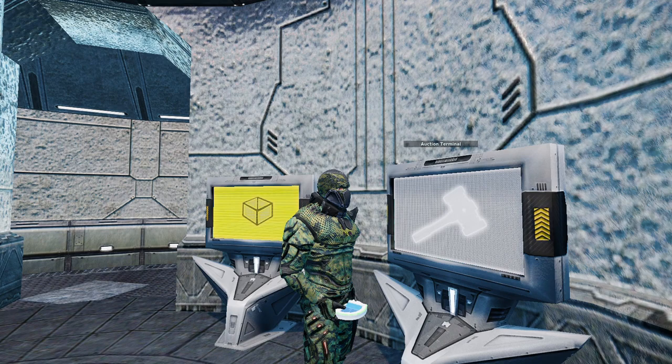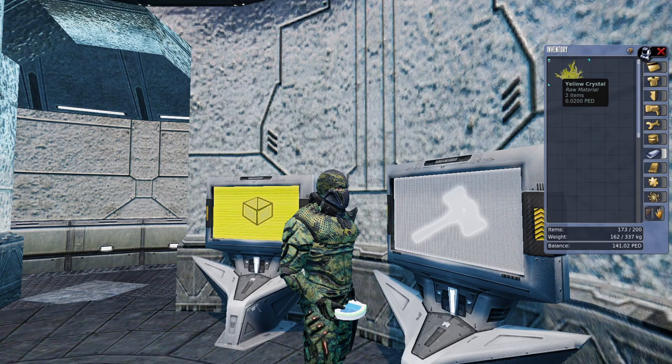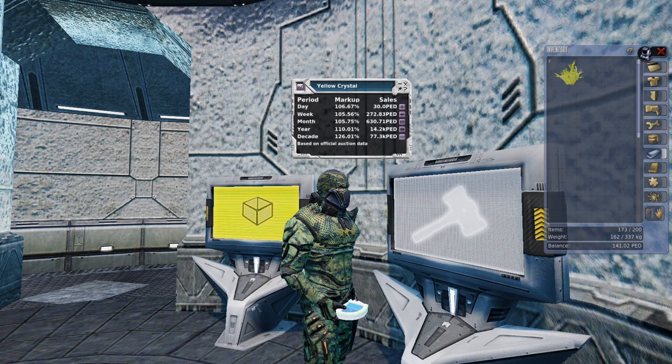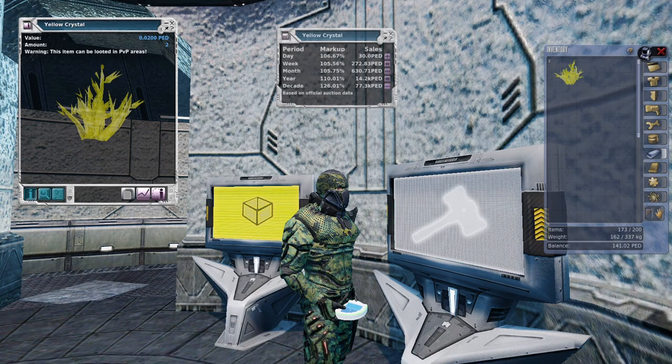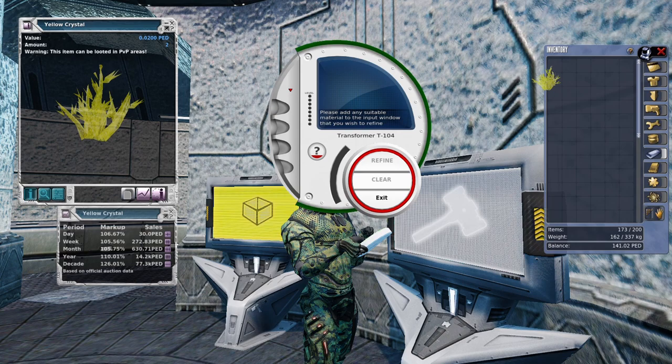In other videos I have detailed the daily missions you can do here on Sirene, one of which is a daily mining challenge where you need to mine up some yellow crystals, some green crystals, some blue crystals, some iridium, and Sturgeysenite kind of thing. Here's what you get — yellow crystal — and this is totally accessible to every noob who comes to Sirene. There are tons of yellow crystal, and yellow crystal by itself has a markup of about 105%.